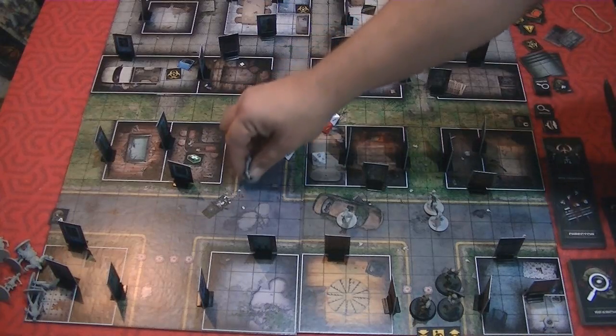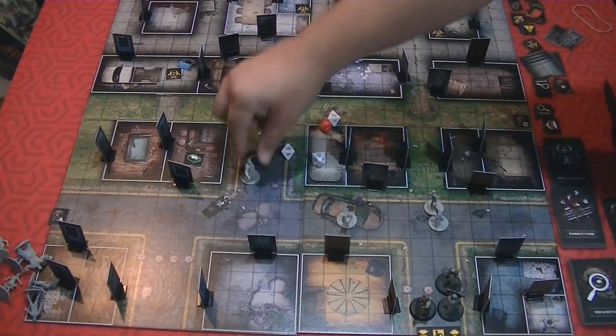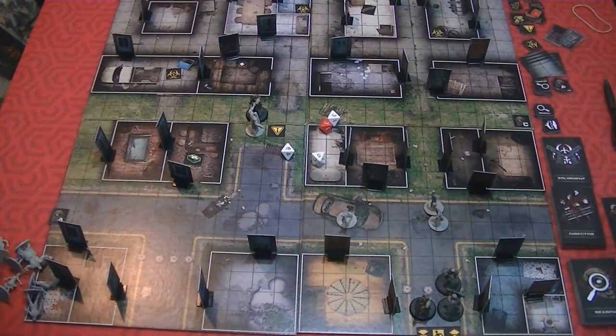Say a zombie moved one square normally and then came within smell range — it has a charge allowance of four, subtract the one already moved, leaving three more squares. It charges right up on your hero. That's where the alert status is really handy — you can avoid being charged. I like the charging mechanic because it's immersive: in zombie movies, they get excited and move faster when close. It also adds to the tension and the tactical nature of the game.